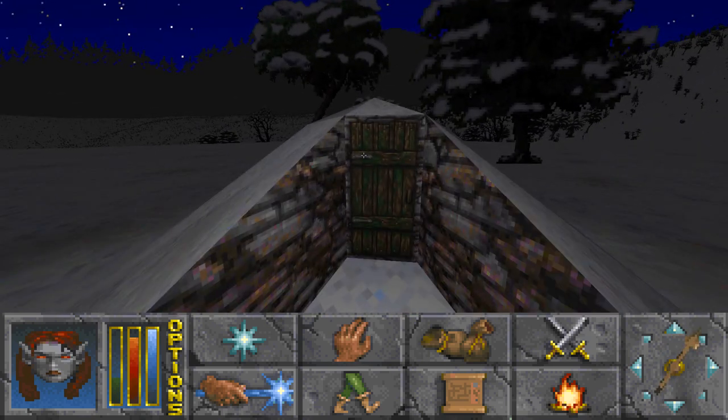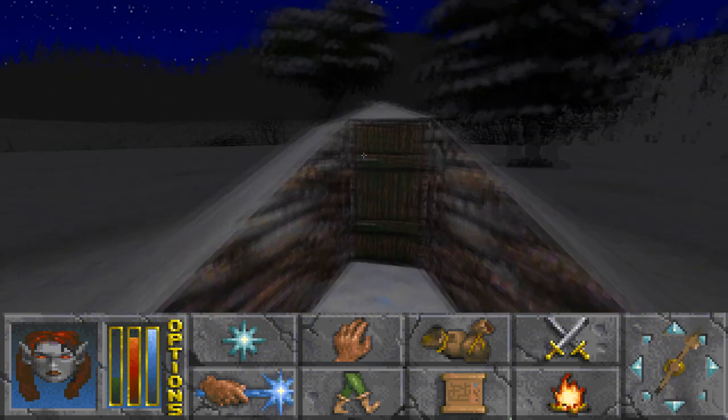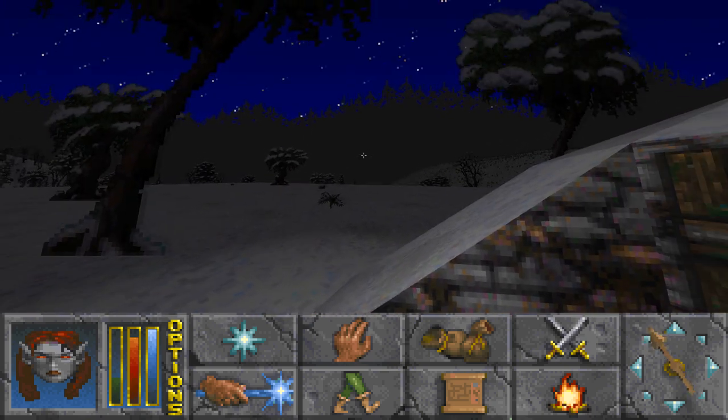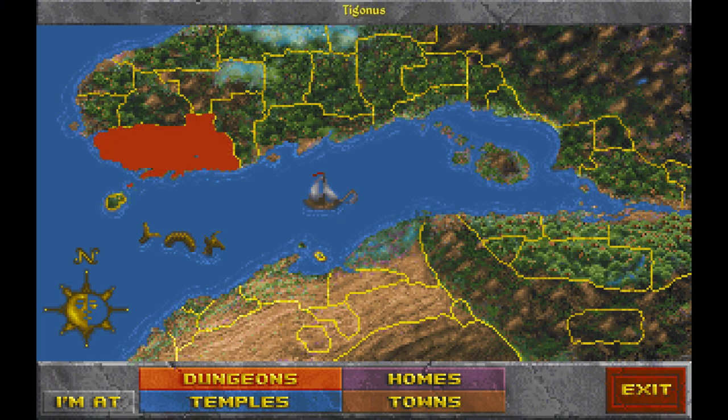Things like this are dungeon entrances. I have my map set to V and we can open up the big world map. This game is infamous for the fact that it's a massive, massive world. Right here in this area up here is what's known as High Rock, and then below that is Hammerfell. This is where Redguards are from. The area this is encompassing is called the Iliac Bay, and we're right now in Daggerfall Province.